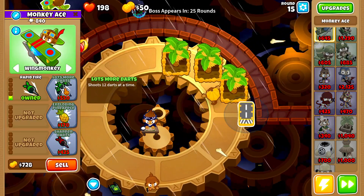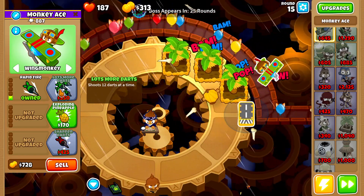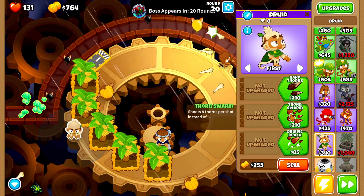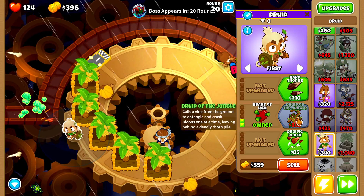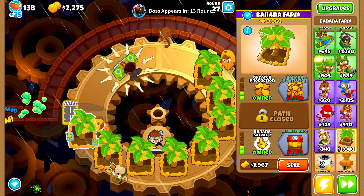By round 15 we have three farms up but the balloons are starting to give us a harder time, so we'll grab rapid fire and buy lots more darts as well. Around round 20 I think it's about time we start going for a druid - we'll upgrade it up to thorn swarm, heart of oak, and grab a druid of the jungle, then start working on buying more farms.